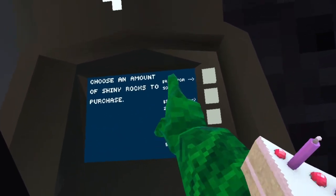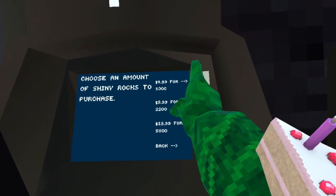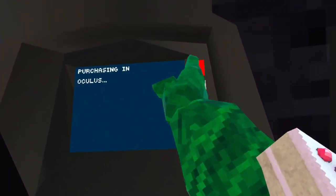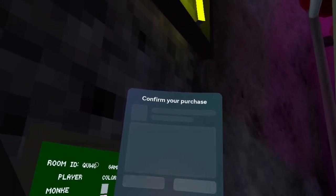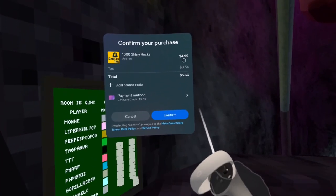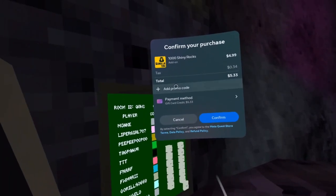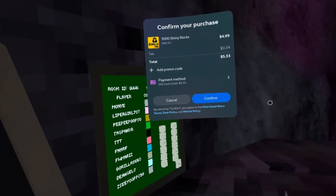I don't want to buy this, but this works for any of these as long as you have enough money. It says all of this and you can press confirm. A little dialog says 'confirm your purchase' — it doesn't have to say that for you. It'll say $49, it'll add tax, so you need a little more depending on where you live. My total is $5,133.